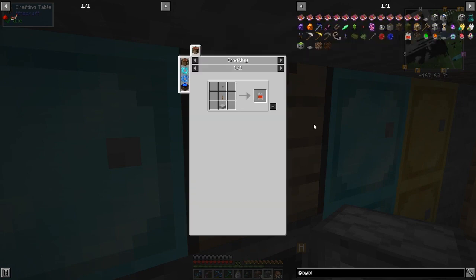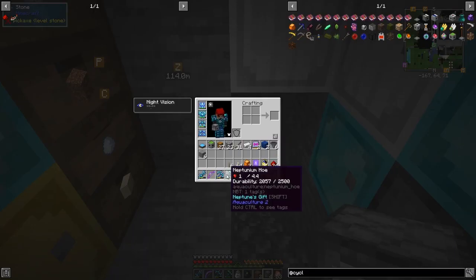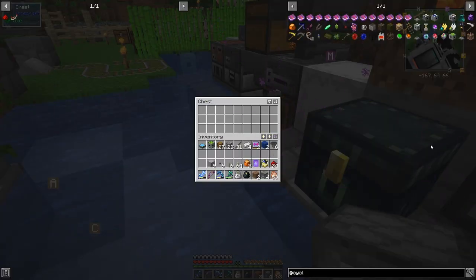I need some buttons too. I'm going to make six of these remote levers, so we need six levers and six buttons. A smooth stone slab is just stone cooked through again. Let's make six levers, six stone buttons, and six slabs, then we can make our remote levers. Lever on top of the slab and button on top of that. These things do not stack.